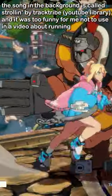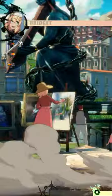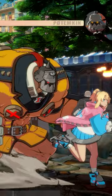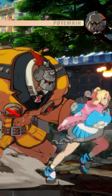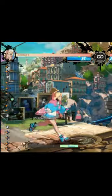In Guilty Gear Strive, some characters can run. You can do this by pressing forward twice then holding the direction, or by pressing and holding the run button. You don't want to run indefinitely, so you can cancel a run by pressing an attack button, using a special move, jumping, and most importantly blocking.